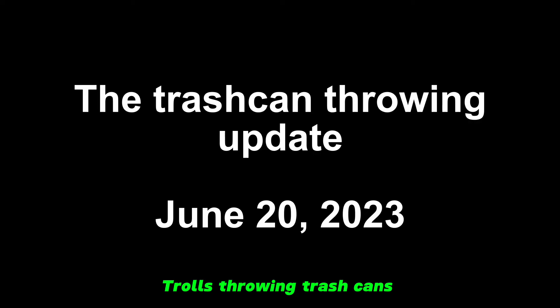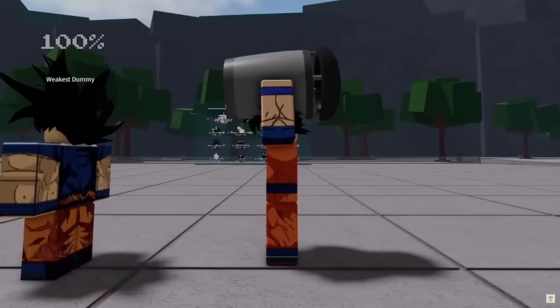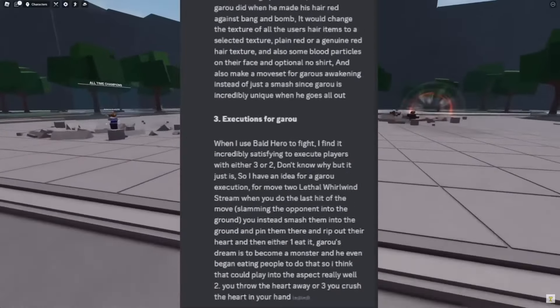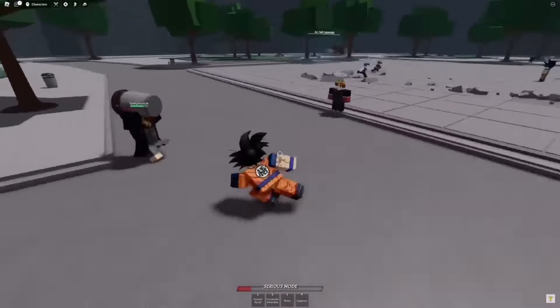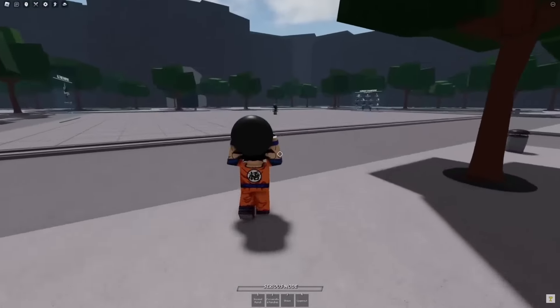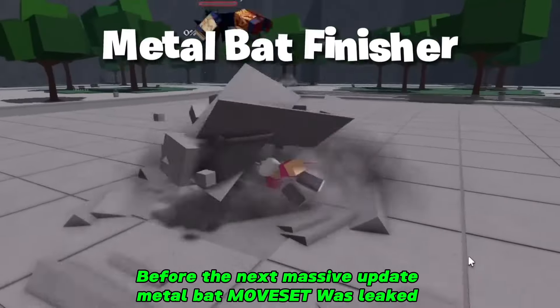For as long as we could remember, there were random trash cans spread throughout the map as decorations. There were so many people suggesting that they should be interactable and that we should be able to pick them up and throw them. After months and months, our wishes finally came true — the trash cans of our dreams were finally a reality. We could pick them up by simply walking up to one of them and punching it, then just punch again and you threw it at your worst enemy.